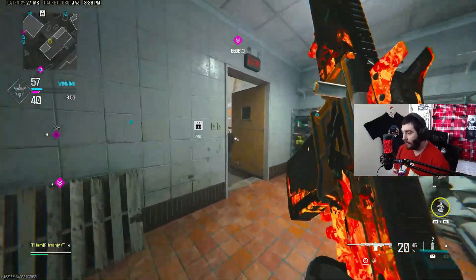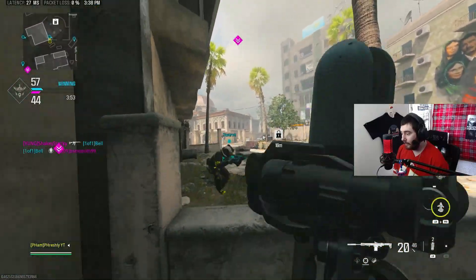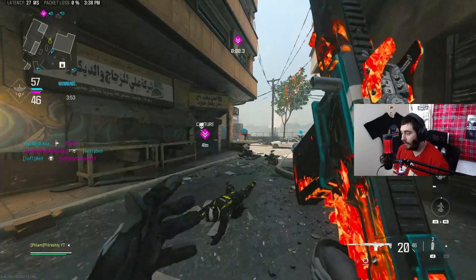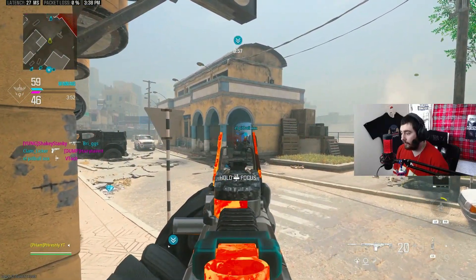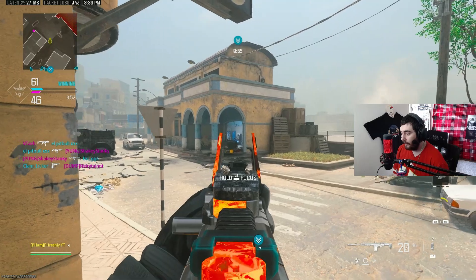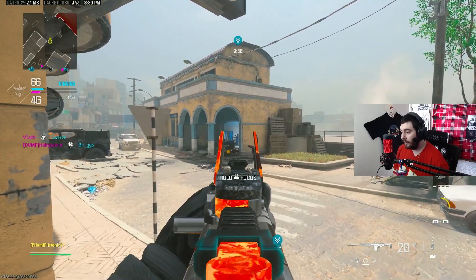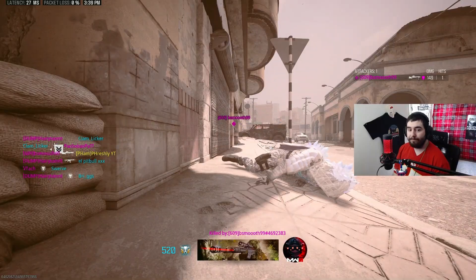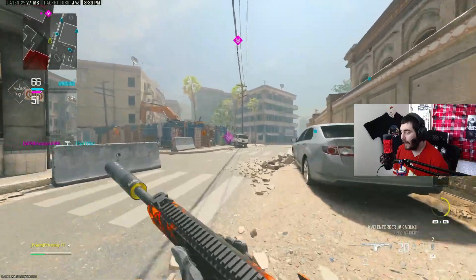I'll throw a trophy here to help them out. I'm coming back, there's a guy on the right — he just got two of them. I'm gonna hold this angle because I know he's still there. Never mind, he's not still there. What do I do? What am I supposed to do?